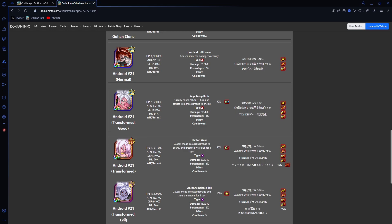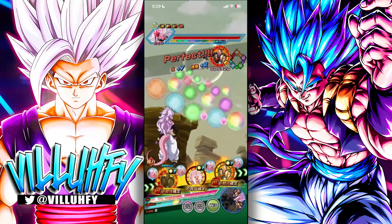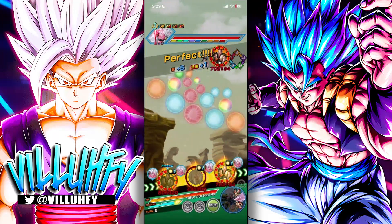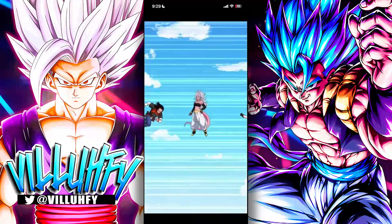The next phase is the AGL Android 21 transformed — basically the Dokkan Fest version scaled up with about 800K more HP, 10K more attack, and the super hitting for roughly 28K more. Then there's another step up: 10 million HP, 10K more attack, and about 100K more on the super. The STR version of 21 is the key one — she has a 40% chance to lock you in place. Worst case, bring a Senzu Bean if that lock could kill you.